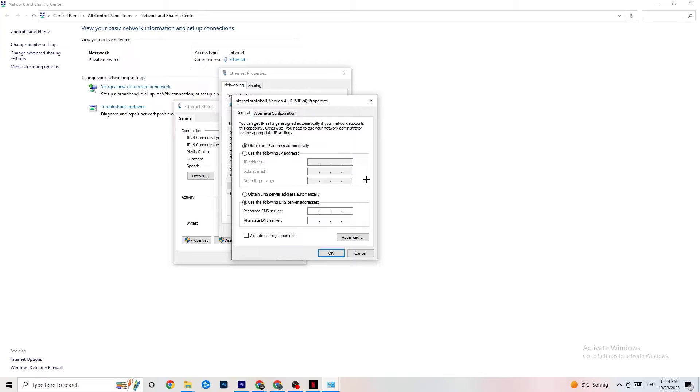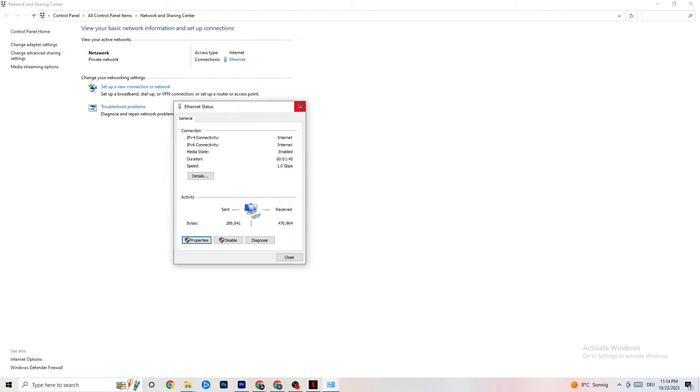You'll need to Google your DNS server addresses as they're not the same for everyone. For example, common ones are 8.8.8.8 and 8.8.4.4. Enter those, click OK, and then restart your PC.